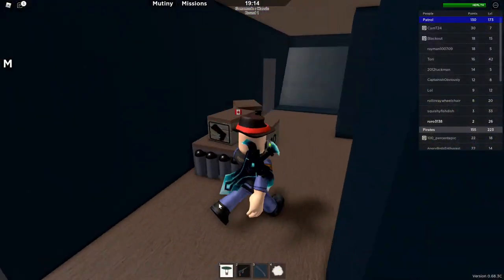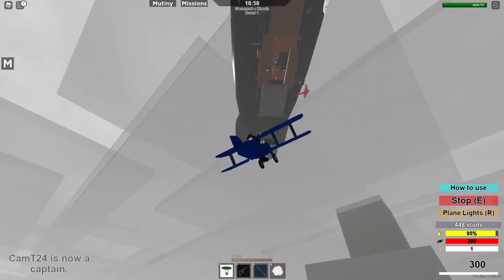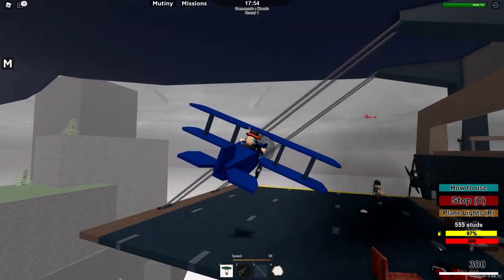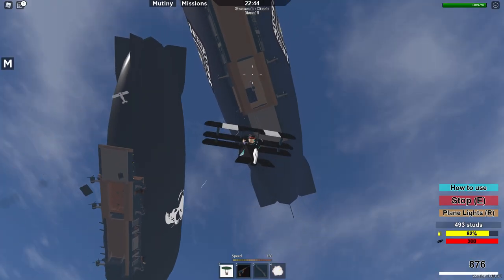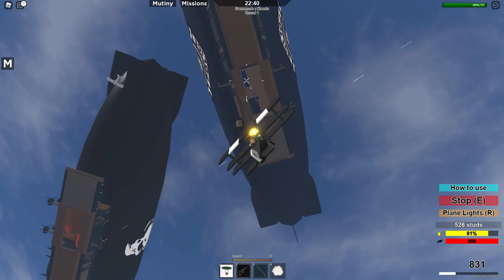Another tactic is hit and run tactics. When the two zeppelins are close to each other, get inside a light bomber, go under the enemy zeppelin, and use the bomb on the fuel tank. Then go reload the bomb at the back of your zeppelin, and rinse and repeat until the fuel tank explodes. Finally, there's this tactic where a guy gets in a fighter plane, goes under your zeppelin, and kills any plane that spawns. Don't do this.